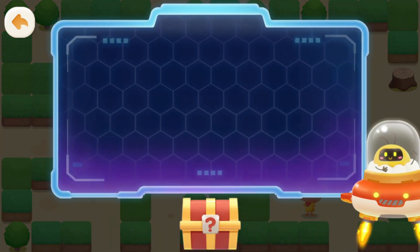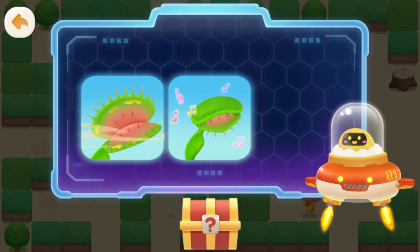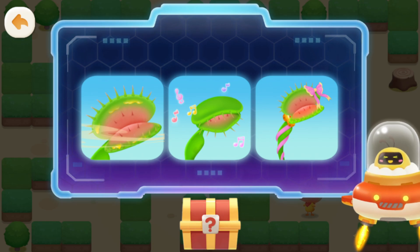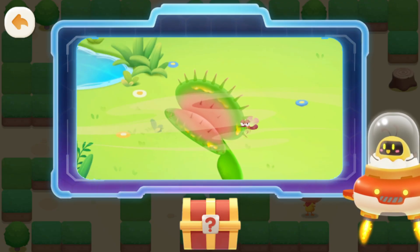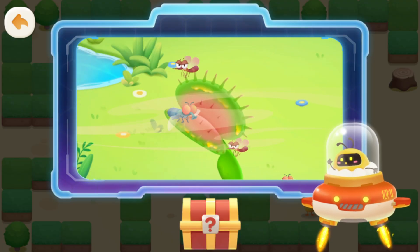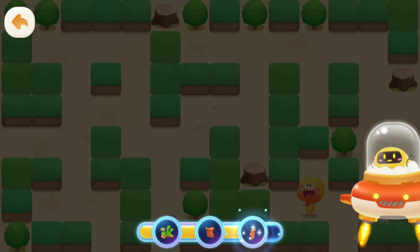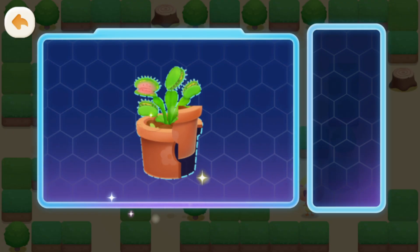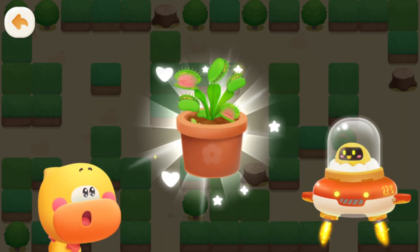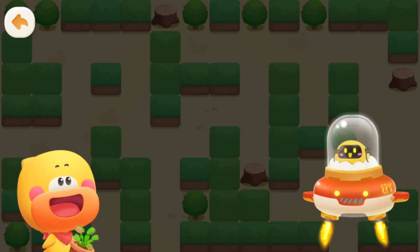Found it! What does the Venus flytrap use to attract bugs? Sweet nectar. Beautiful singing voice. Pretty appearance. Correct! The Venus flytrap releases a scent that bugs love. The bugs are attracted to it, giving the Venus flytrap a chance to catch them. Great! You've got all the pieces! Put the pieces together! It's a Venus flytrap! The treasure hunt has ended. Come back next time!